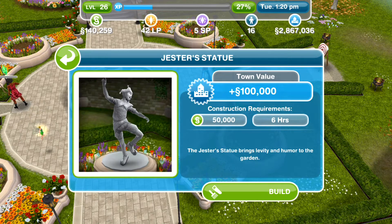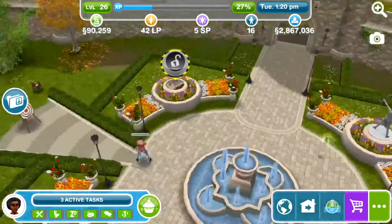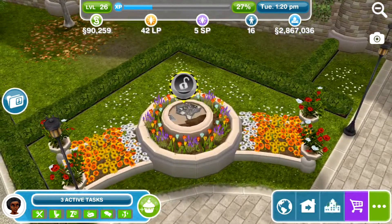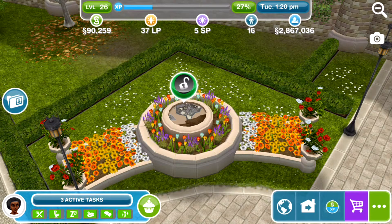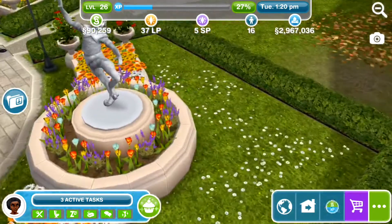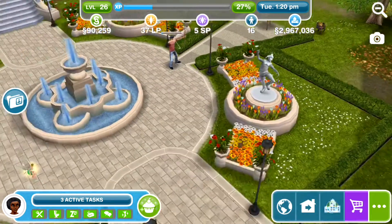Now let's head over to the jester statue. This is 50,000 simoleons to build and will take six hours. It'll give you an extra 100,000 town value once it's built. I'll use some lifestyle points to speed this up since I've got a few. Oh, look at him - I like him, he is cool! That's the jester. I'm looking forward to the jester hobby actually, though I don't know when we'll be able to do that.